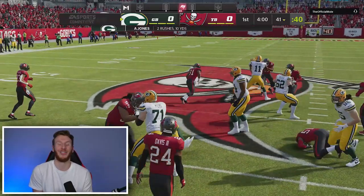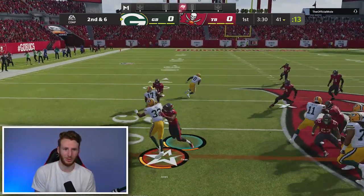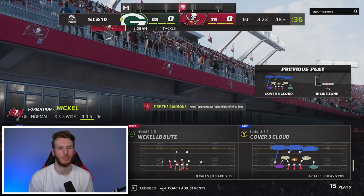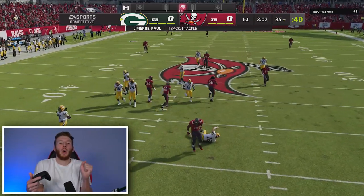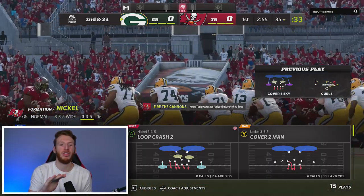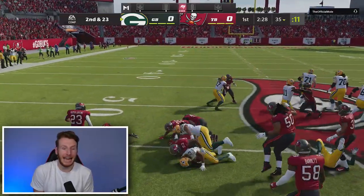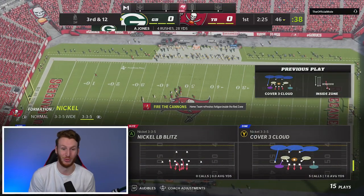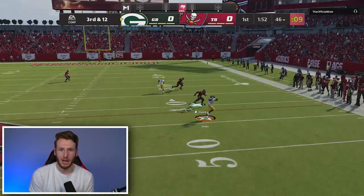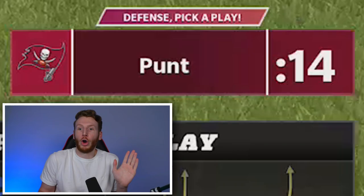Good tackle! There was some open space to the left — if they cut left that could have been a big gain. There's the gap — I need to stop the run first. I need to change up my strategy. As soon as I say we need to stop the run, they pass. But there we go — that is what we need. We have the passing situation we wanted. They're going to punt. Let's go! This is a huge drive now — we got our stop, but we have to score with it.